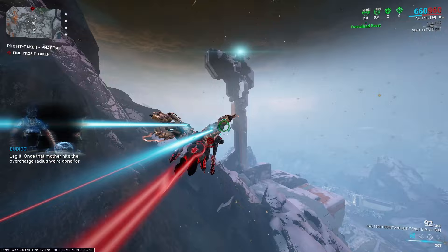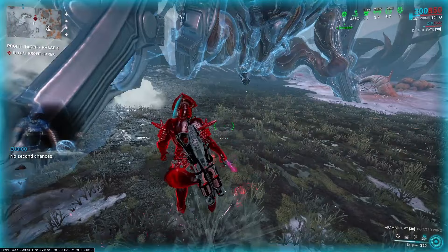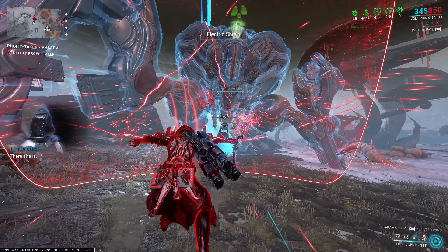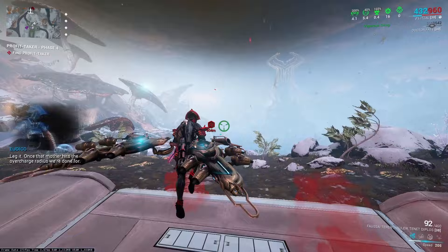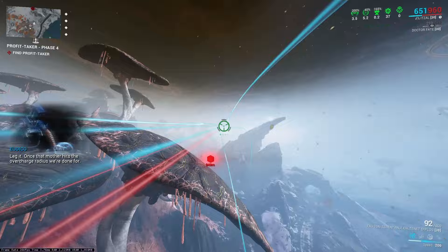Fly over to the Profit Taker and blink as many times as you can. When you're around 200–300m away, melee to exit Archwing, activate Eclipse, then slam attack in front of the Profit Taker. The ideal spot is slightly offset of the Mandible towards the leg, but anywhere between the Mandible and the leg is a good landing. On screen now are examples of what it should look like for each spawn. Once you have landed, place your Necramech and Crewmate, then jump and place a Volt Shield.